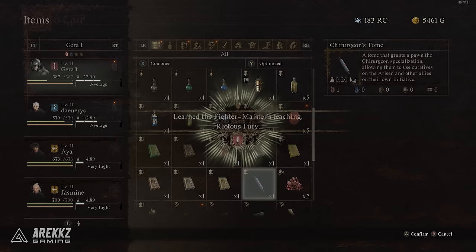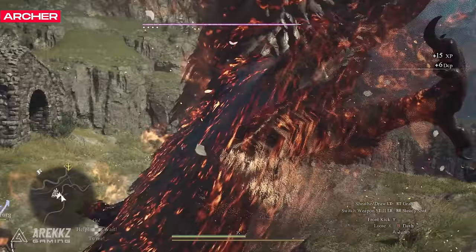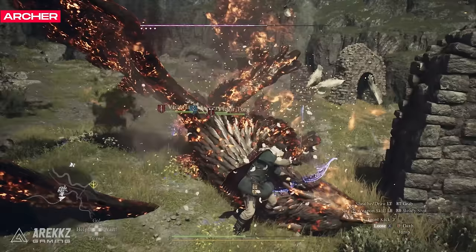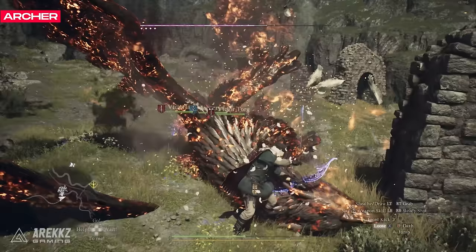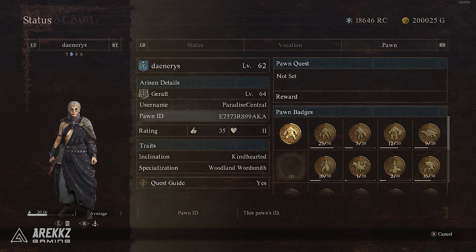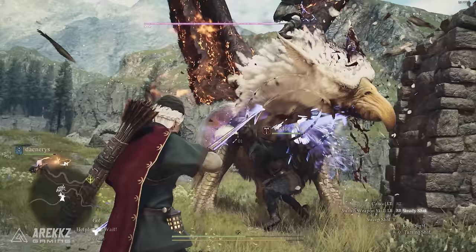I got this immediately after repelling the dragon so it shouldn't be too hard. Next is the Archer Meister's teaching skill which requires completing a series of side quests with the elves. I recommend hiring a pawn in the Rift with the specialisation called Woodland Wordsmith that allows you to understand what the elves are saying. I actually have this on my pawn currently if you want to hire her — she's a kitted out mage with lots of heals and buffs. Here's her ID.